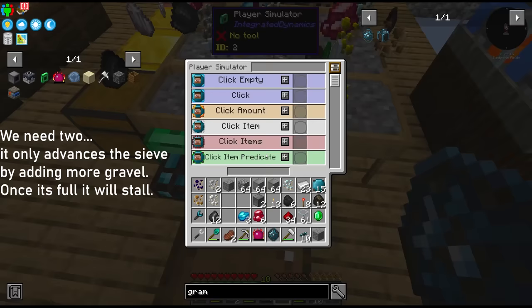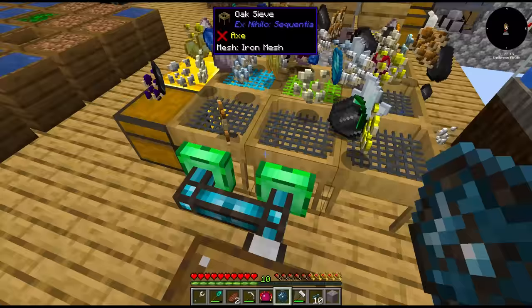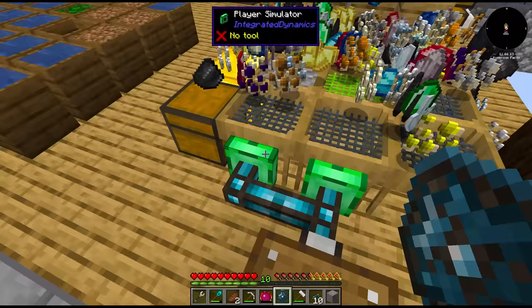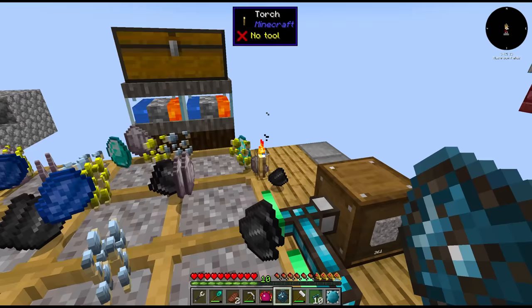Maybe we don't need two of these things. But does it speed it up? If we change ticks per operation down to like two ticks per operation — yeah, that's almost too fast. What if we change the item transfer rate? Then it puts all nine in at once — look at this! Perfection. Completely free as well. Okay, we know the concept can work. We just have to clean up around here and implement it over in the new setups.